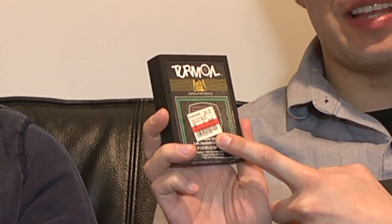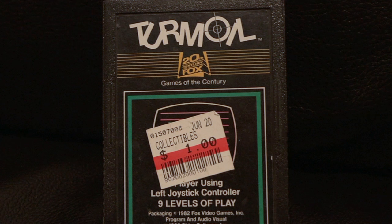Alright, today Bootsy and I are going to be playing Taz for the Atari 2600 — yes, the Tasmanian Devil from Warner Brothers. But before we get to that, I want to try out this game Turmoil. Look at this sticker they put on here — this is a prime example of Funkoland and old video game companies putting stickers right on the front of the cartridge. It's not even a good sticker you can peel off, and there's nothing on the back where they could have put it instead.